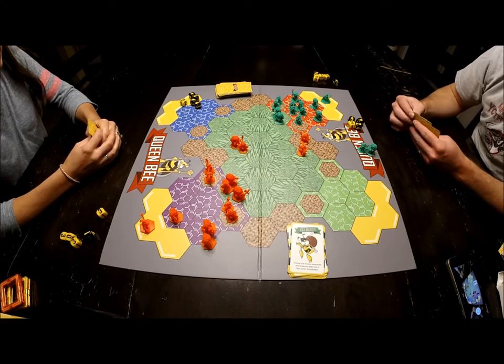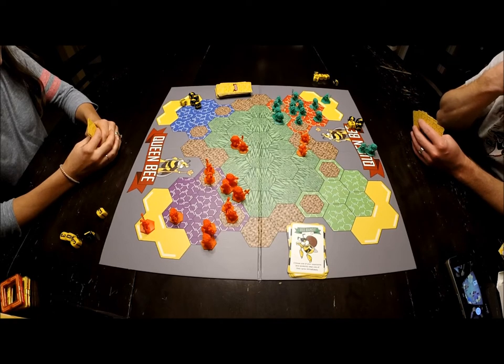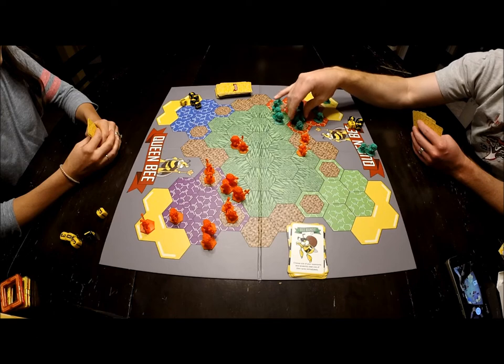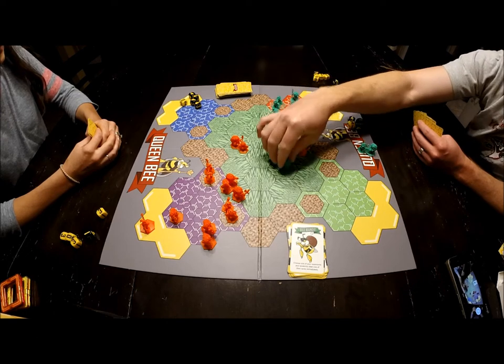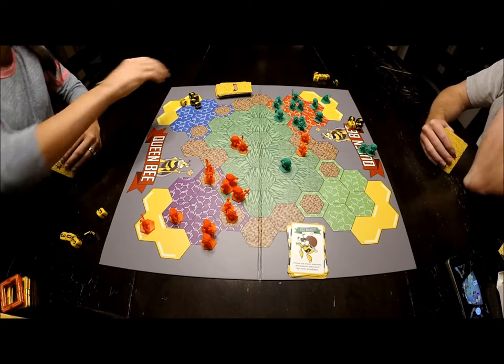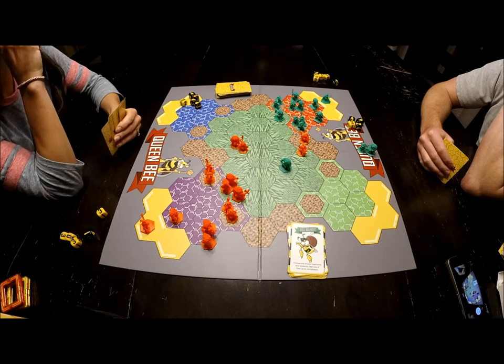Larissa takes her turn, moves one through five, and is done. I draw my card for my turn.